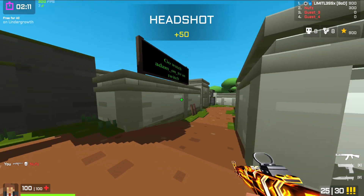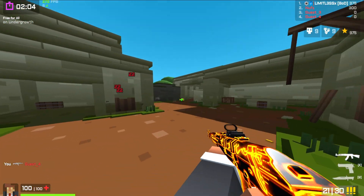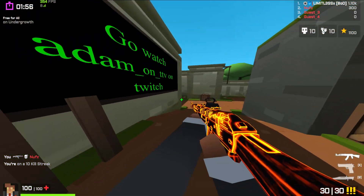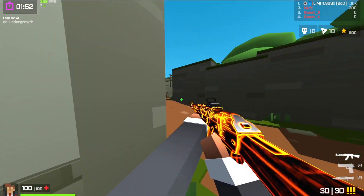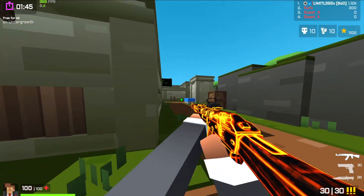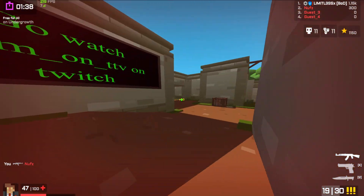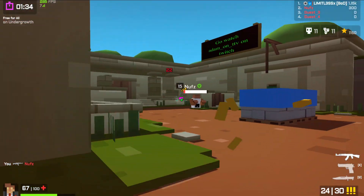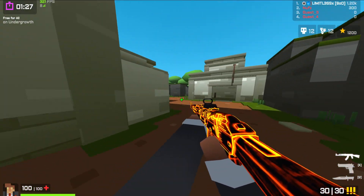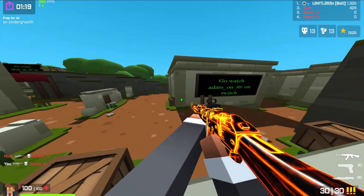You're getting the display name that you can change, you're getting a golden checkmark next to your name, which is nice. You're able to host 16-player lobbies, which is also very nice, and that gives you the ability to play with your friends more. For verified players such as myself and other players, it really comes down to what verified players are going to get now. You're also able to change the dye color or the skin color of your character, which is another big thing — something that's never really been seen before. Really exciting.